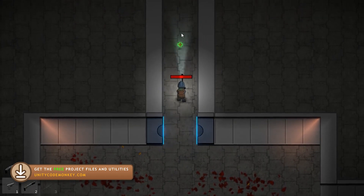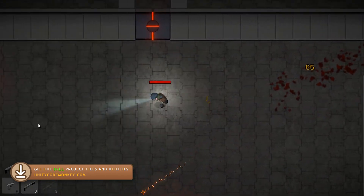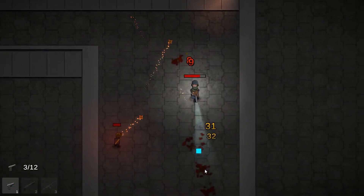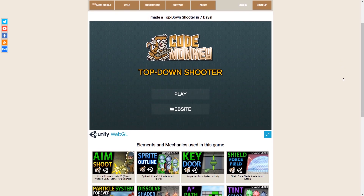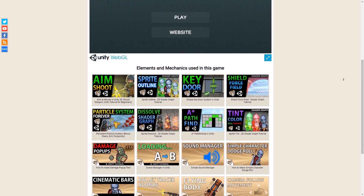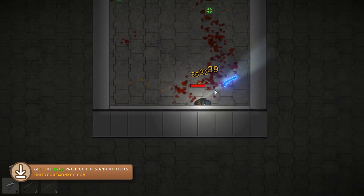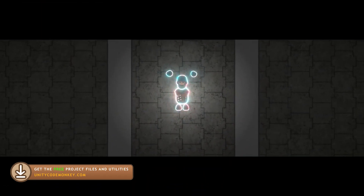So here let's check out the top-down shooter I made. There are tons of elements and mechanics that were completely created from scratch in previous videos and put together in this nice minigame. The game is very quick and fully playable in your browser, so check the link in the description to play it for yourself. The webpage also has links to all of the elements used in the game so you can see how they were built. You can download the complete project files for this game from the website, and if you watch the videos for each specific element you'll be able to easily understand how the game was made.